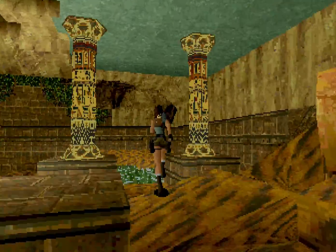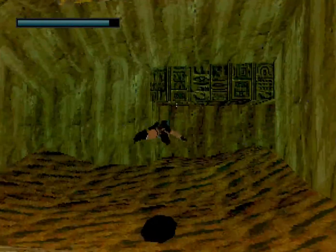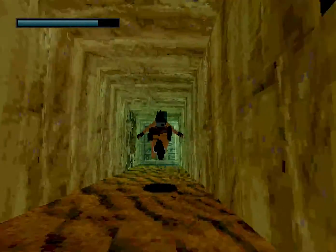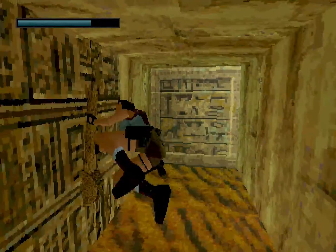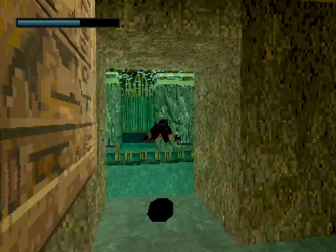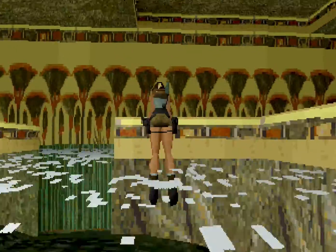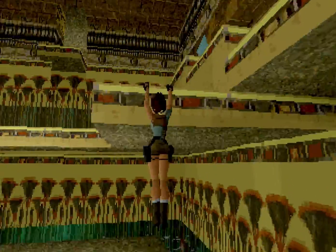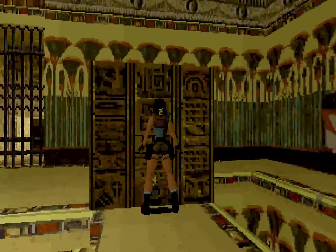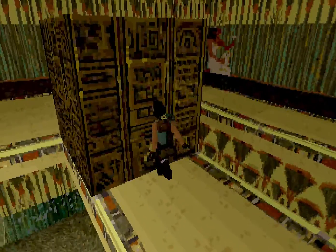Nos vamos a meter por esta piscina de aquí y de aquí a este pasillo. Abriremos la palanca que está aquí a mano izquierda. Vamos a deleitarnos con la música. Fíjate con el hilo. Y vamos a mover el bloque que hay aquí para usarlo de plataforma. Es una gozada.